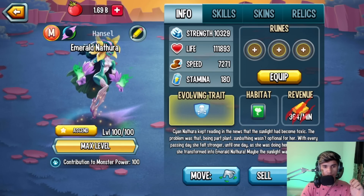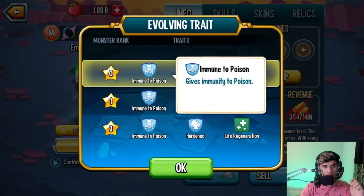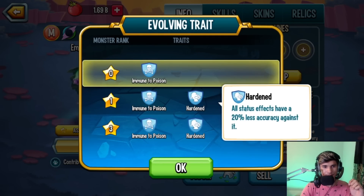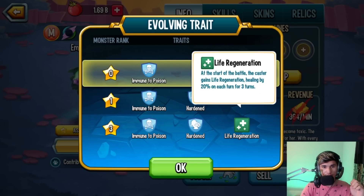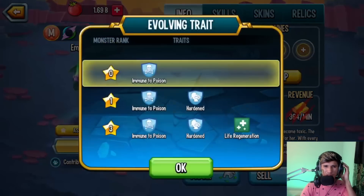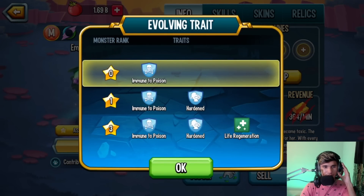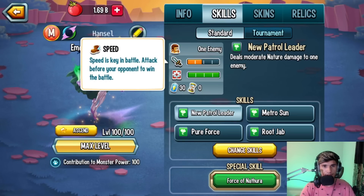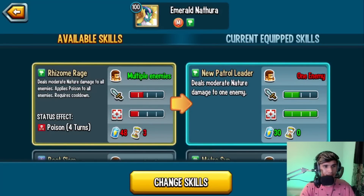Now let's take a look at the traits. You get immunity to poison — that's not really the best trait, it kind of sucks. Hardened on the other hand is actually a decent trait. Life regen at the beginning of the battle — unfortunately it's only to herself, not all allies. Overall, trait-wise it's not really my favorite, but stat-wise not bad.